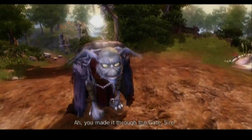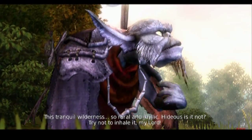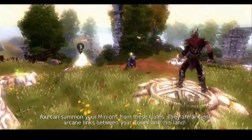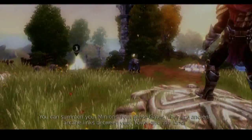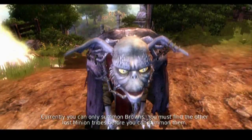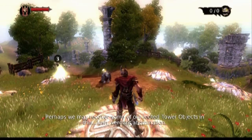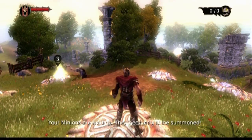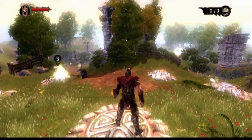You made it through the gate, sire. This tranquil wilderness — so rural and idyllic. Hideous, is it not? Try not to inhale it, my lord. You can summon your minions from these gates. They are ancient arcane links between your tower and this land. Currently you can only summon browns — you must find the other lost minion tribes before you can summon them. Perhaps we may recover some of our looted tower objects in this lush, verdant abomination. Your minions are waiting. They need only to be summoned. Okay, and next time on Let's Play Overlord, we will start to explore the Mellow Hills.